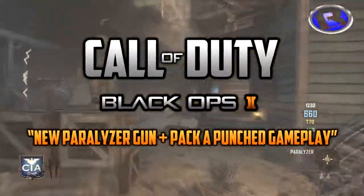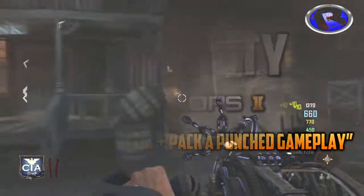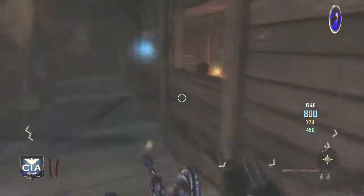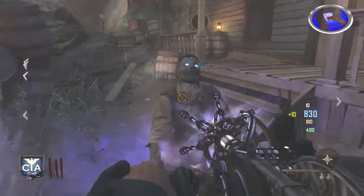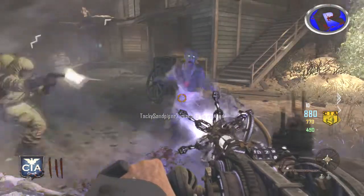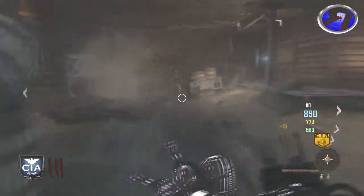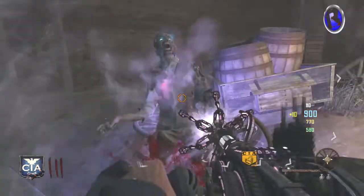Yo yo yo bros, what is going on — it is Reaper and we're back with some more videos on the new Vengeance DLC. Today we're going to be talking about the new gun in Zombies Buried, which is the new map. This is one of the three new guns and it's called the Paralyzer — the new wonder weapon, pretty much, besides the Ray Gun Mark 2, which I'm sure you guys have already seen.